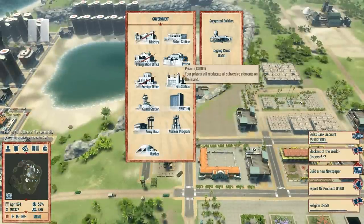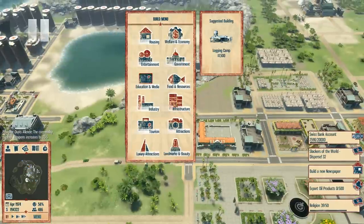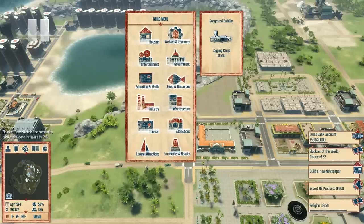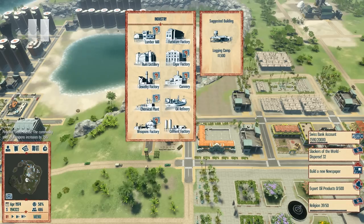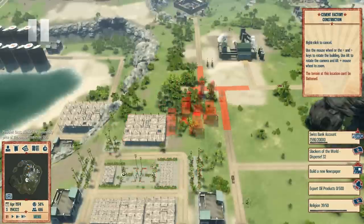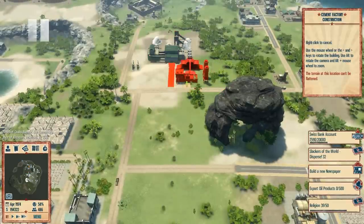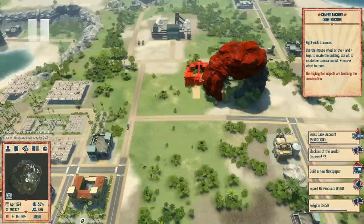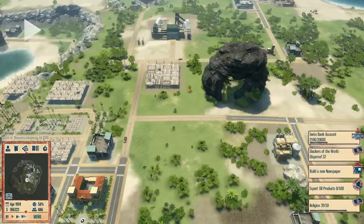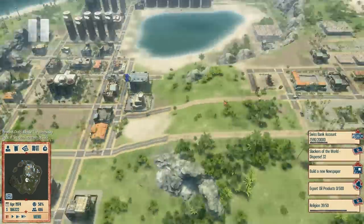First, I just want to see something. Where's this? I'm trying to look for the cement industry — cement factory. I should have done this a long time ago. We're gonna need this to speed up the construction of buildings. I could probably just put it like this. Alright, this will get built.